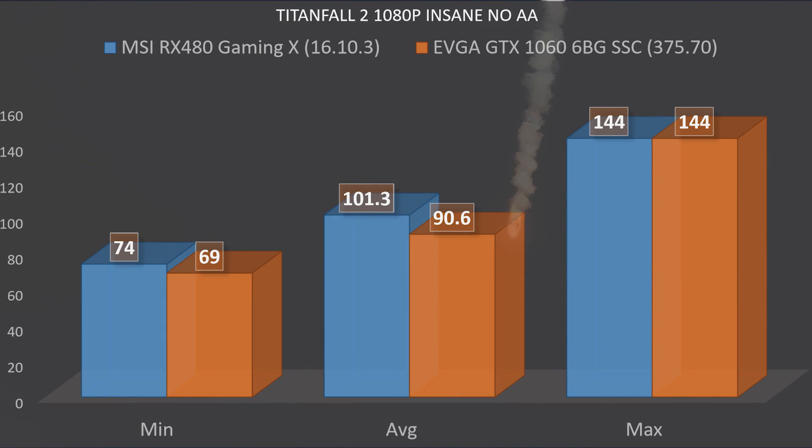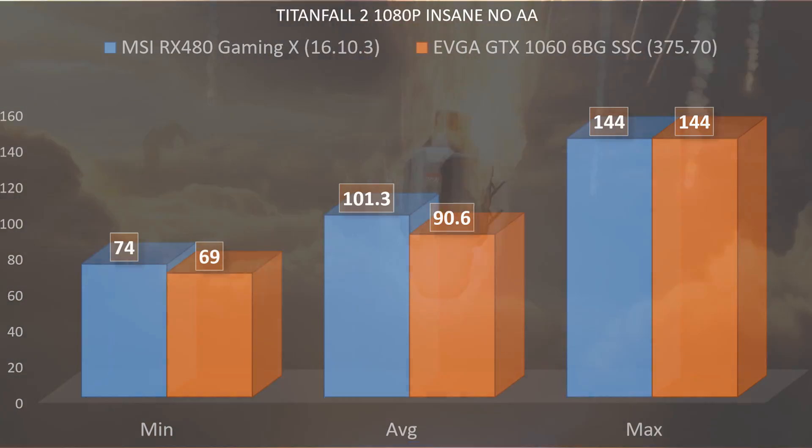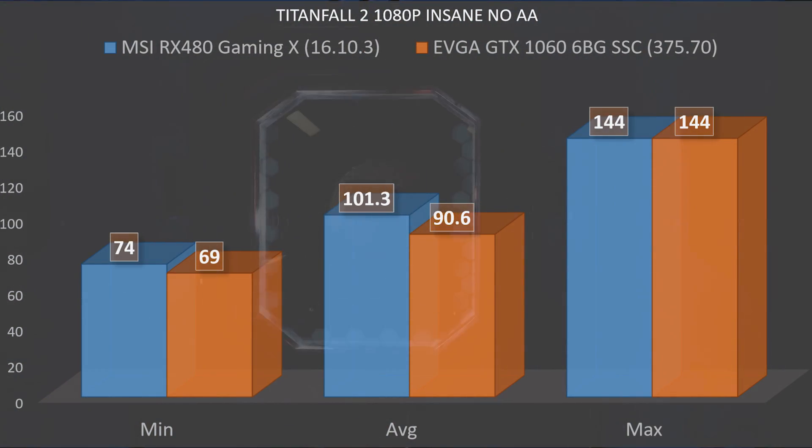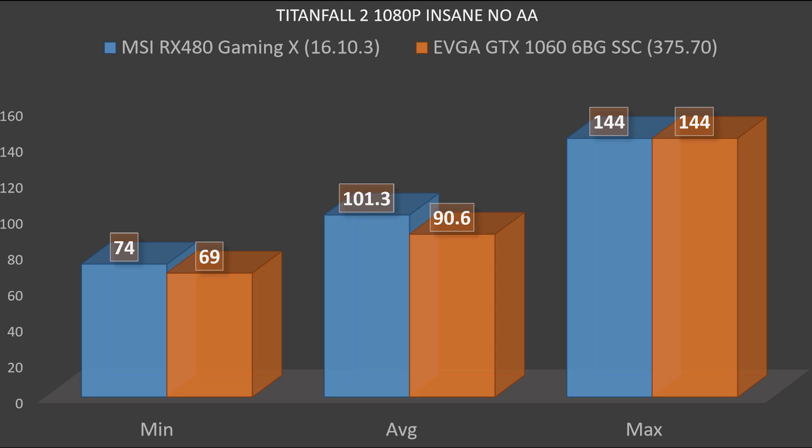Starting off with 1080p on Insane settings with no anti-aliasing: the RX 480 scored a minimum of 74 fps, an average of 101.3, and a max of 144 — pretty sure it would go higher if the game wasn't locked. On the EVGA GTX 1060, there was a minimum of 69 and an average of 90.6, with a max of 144. So at 1080p on Insane texture settings with no AA, the RX 480 wins handily.